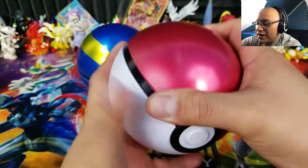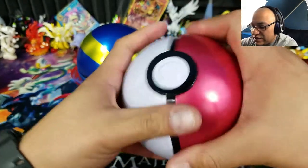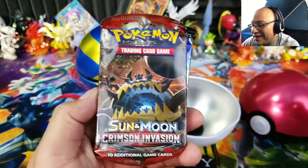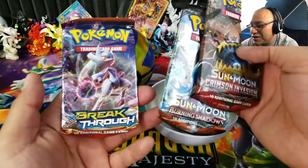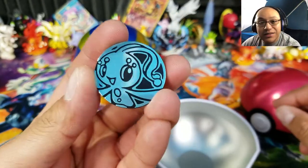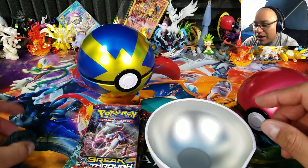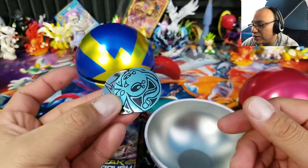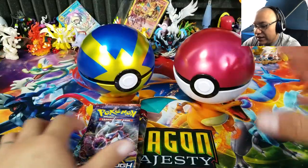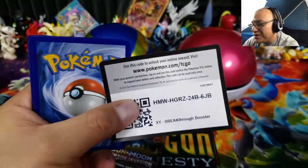Alright, let's open up this Pokéball! It's pretty tight — it's a tin material so it stays in there good. Here we go! Same kind of packs: a Crimson Invasion, a Burning Shadows, and a Breakthrough — same order as yesterday. And the coin today: a Manaphy coin! So they're giving us different coins in every one, which is pretty awesome. I did buy more of these, so we'll see what coins come out. Let's put it back together for display and open the packs.